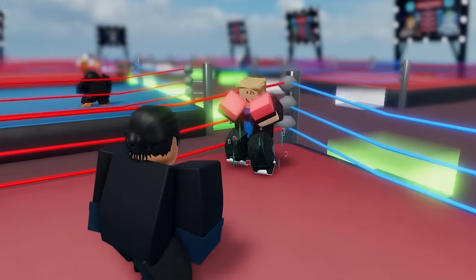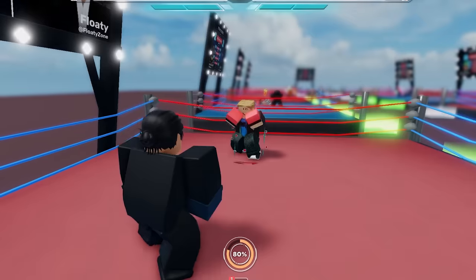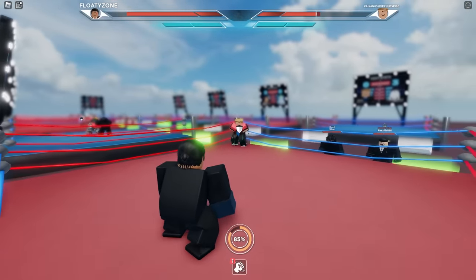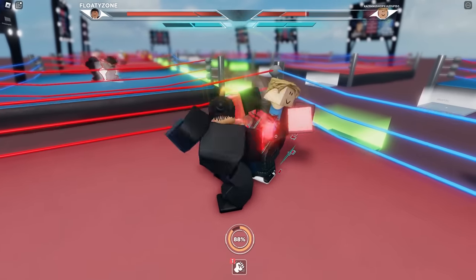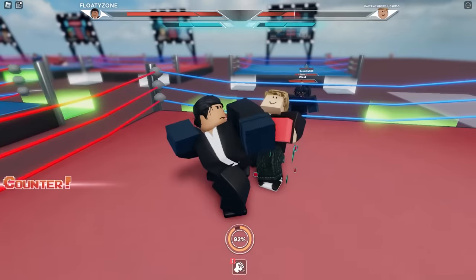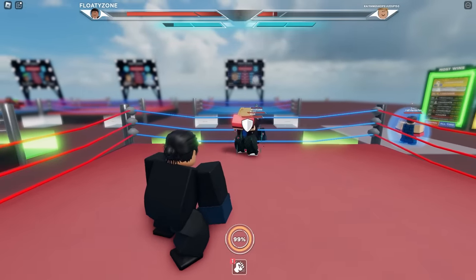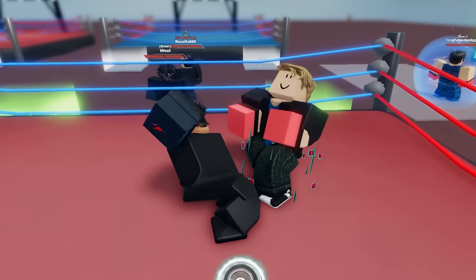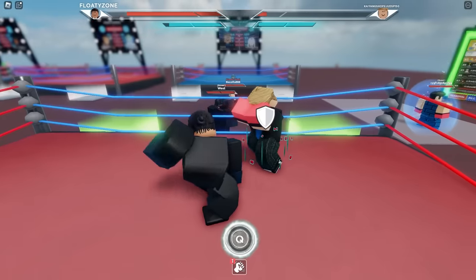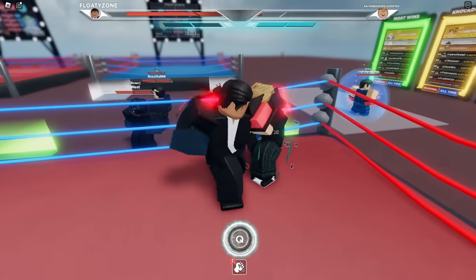He just missed his ultimate, so he's probably gonna get it again in a little bit. I'm pretty positive I can 3-0 this guy. We're getting a bunch of damage in — he's literally just holding his block. We dodged his ultimate again! I'm starting to like this fighting style. I have my ultimate move as well, but he's pretty much 1 HP so it'd be a bad idea to use it here. I'm gonna knock him out first and then use the ultimate when he gets back up.